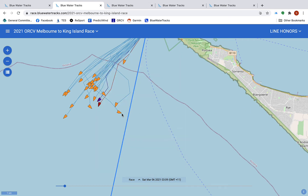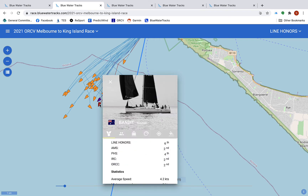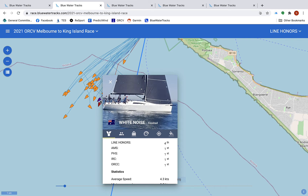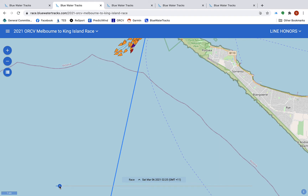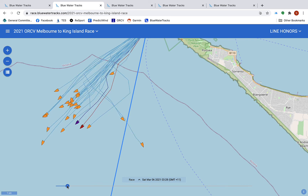Another boat here — Ecstasy — did a big tack in here. The two boats we're looking at are Banded in the red and White Noise in the purple. If we scroll back, we can see that Banded had a better start, and then the boats started to sail quite close together. You can see them going down the path, and height-wise you can see who's footing off and who's not.